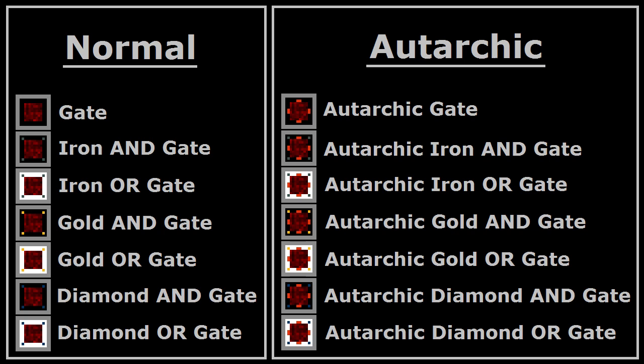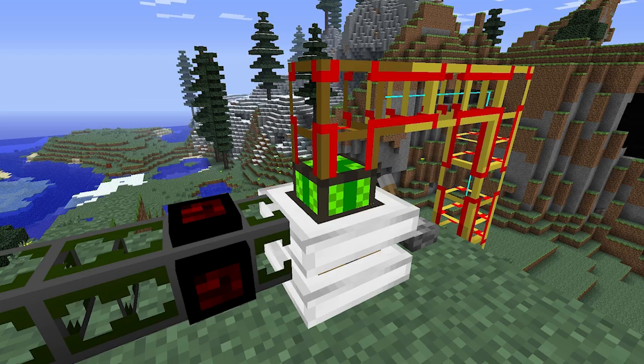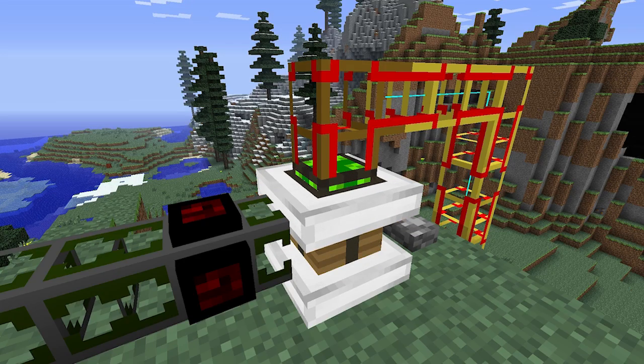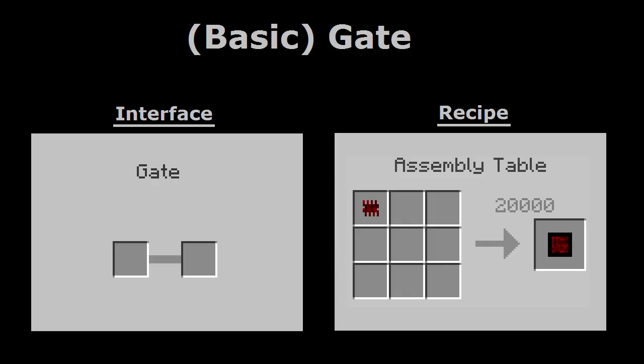In the game, any gate that doesn't have the word autarkic in its name is considered to be a normal gate. Normal gates, just like all other gates, simply have the ability to detect events and respond to them. They come in four different material types.